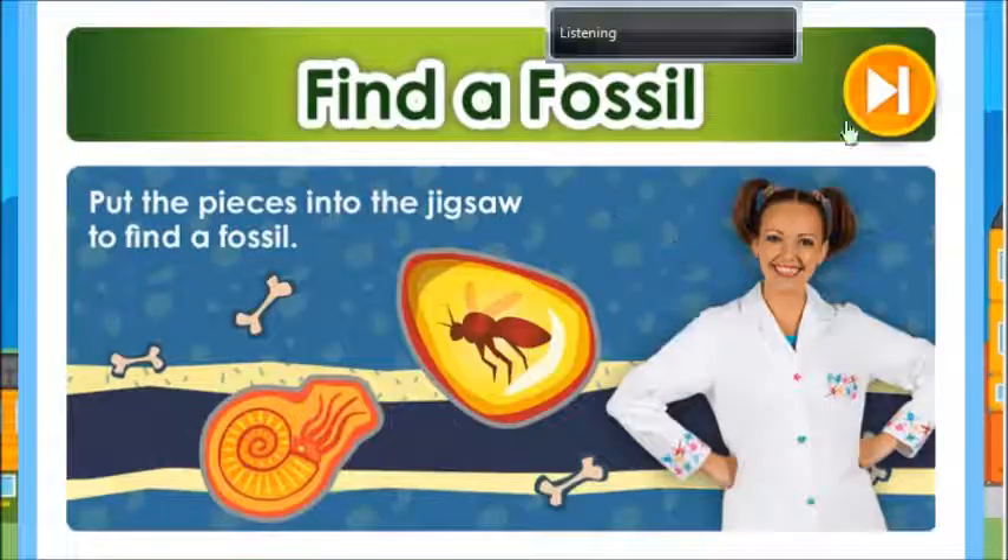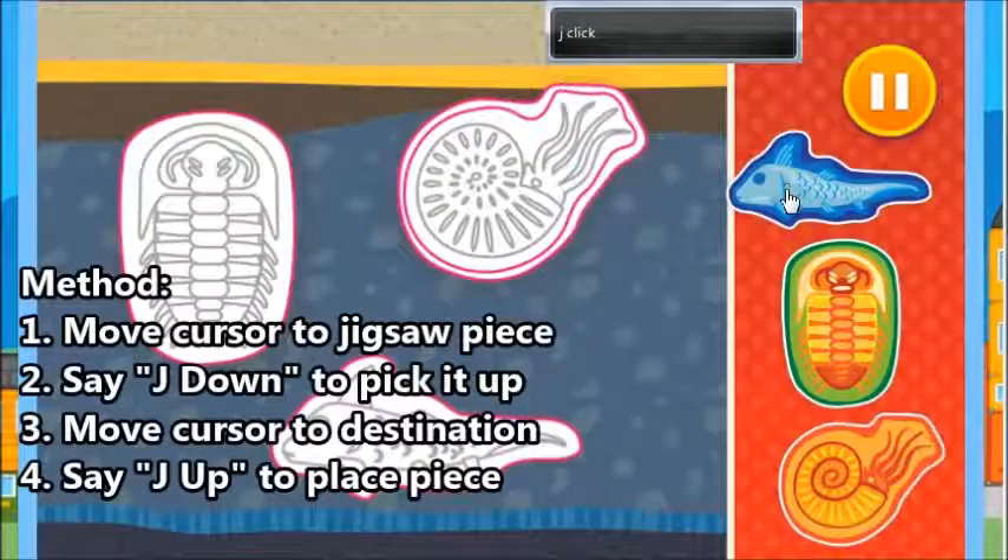Put the pieces into the jigsaw to find a fossil. Use your finger or mouse to put a piece into the jigsaw.